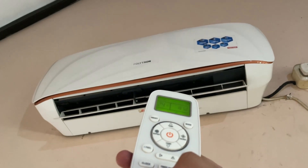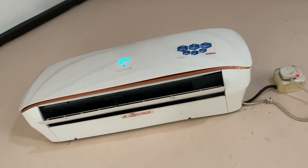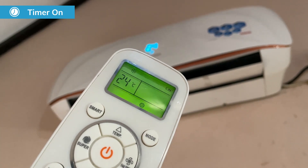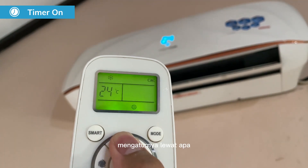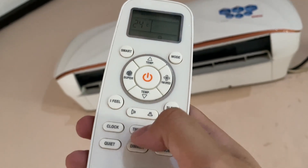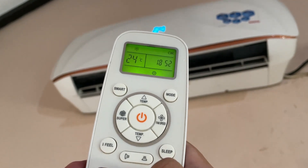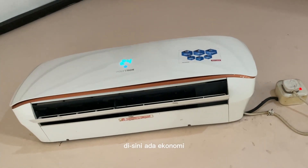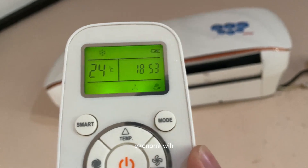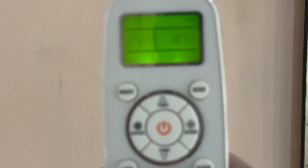Cuma nyalain matiin doang. Di sini ada timer on. Timer on-nya juga, ini ngaturnya lewat ini. Cancel aja. Di sini ada ekonomi, bukan bugrim ekonomi ya guys. Ini ekonomi. Ini tuh simbolnya tuh lucu loh guys. Ekonomi simbolnya apa ini? Susah fokusnya.